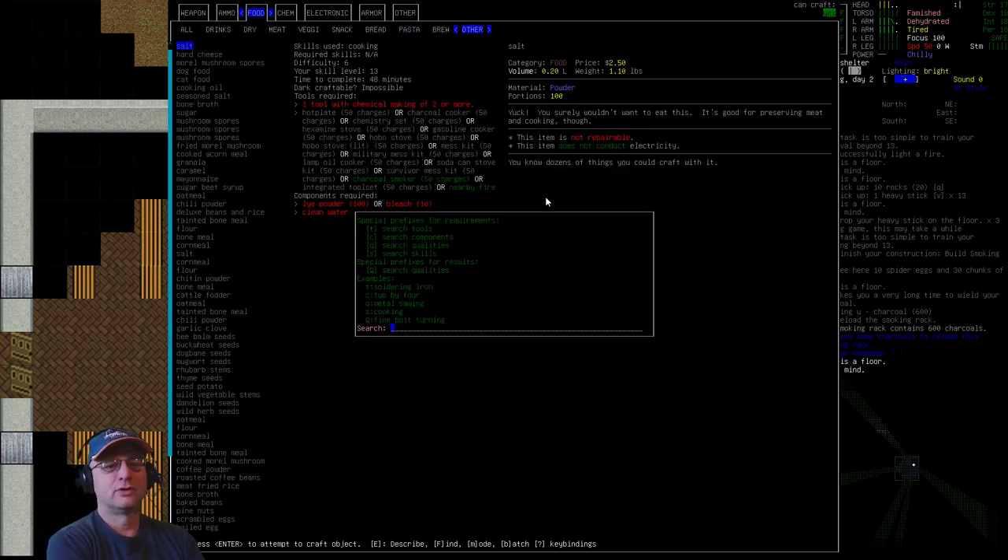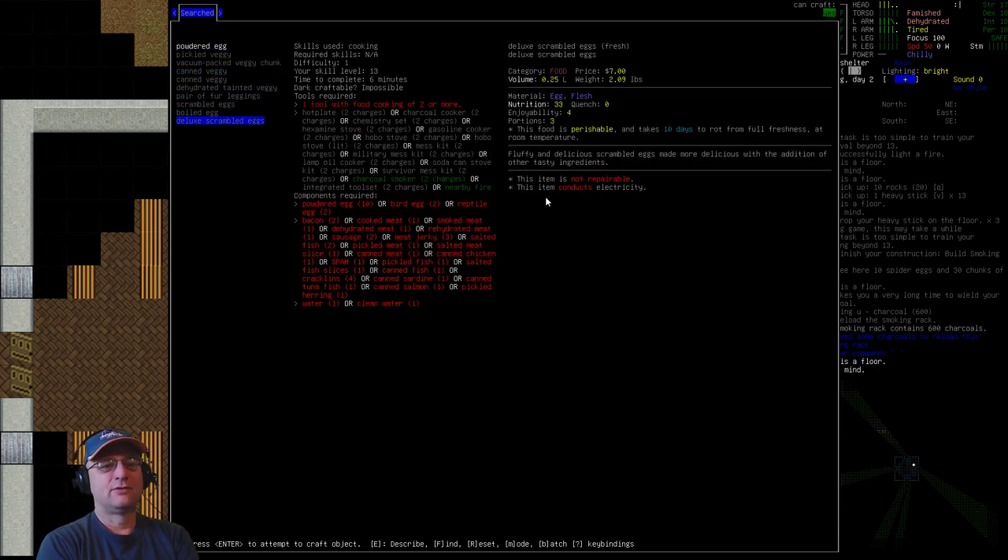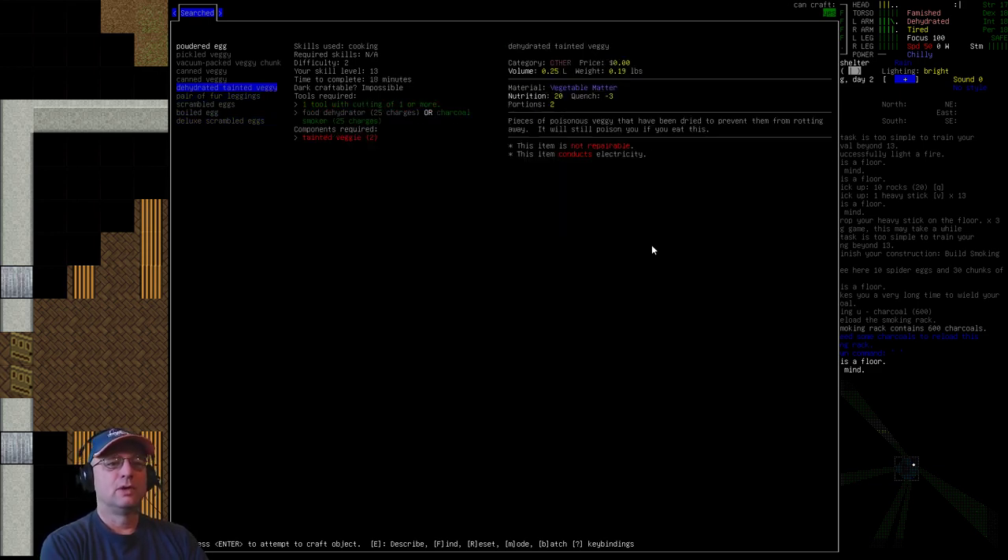For example, if you search for 'egg' in the crafting menu, you can make deluxe scrambled eggs. In that recipe, you can combine the dehydrated meat you have on hand with the eggs and make really good deluxe scrambled eggs — nutrition 33, enjoyability 4. And because it uses dehydrated meat and powdered eggs, they last forever. Cook up a batch and you've got a really good long-term food source.